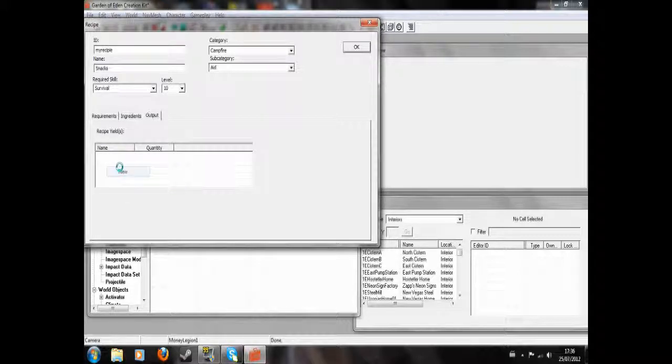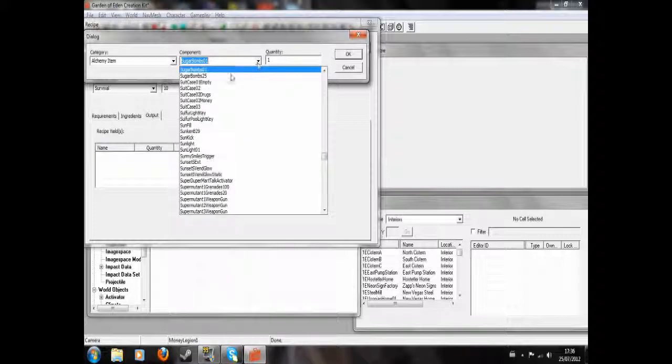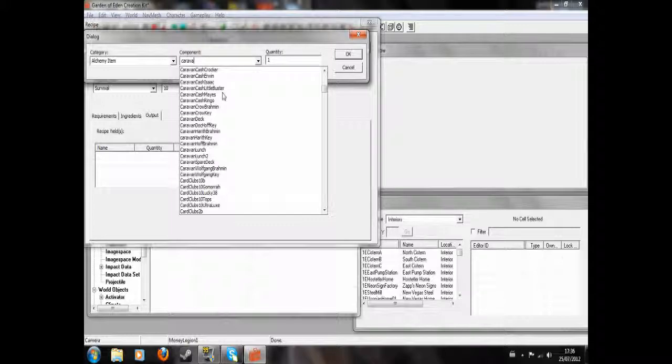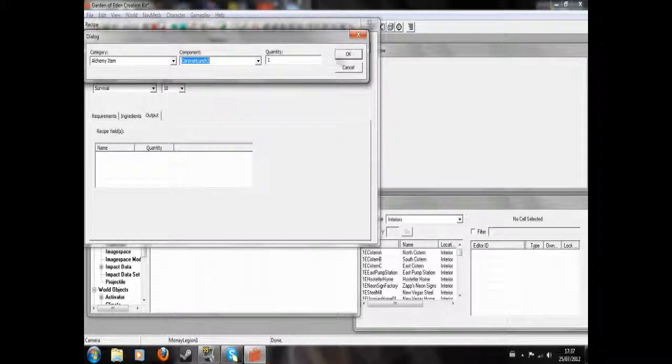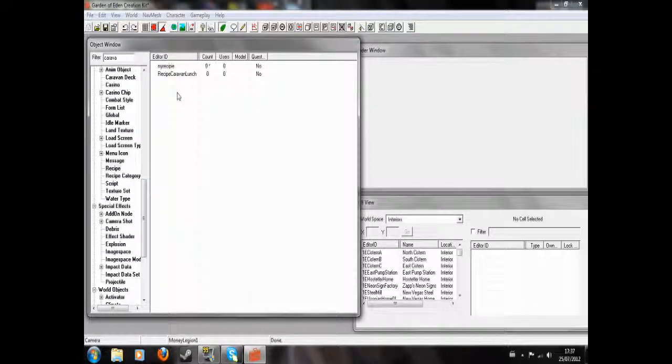And now for output, we're going to look for in the alchemy items the item that we created, which was a caravan lunch — Caravan Lunch 2. There we go, hit OK, and that's literally all you have to do.